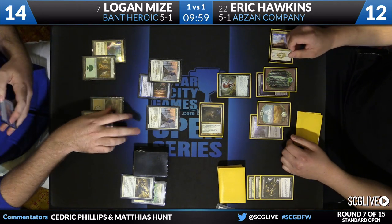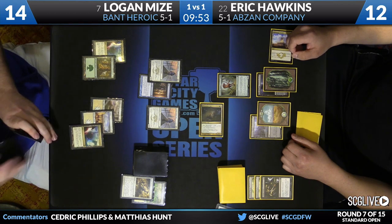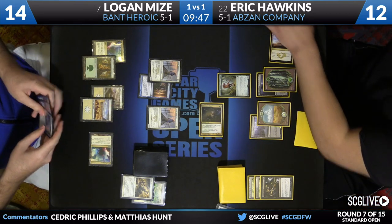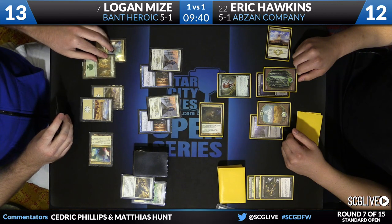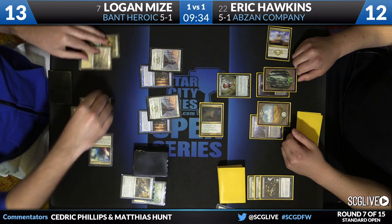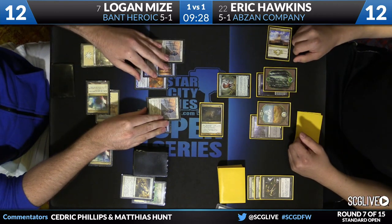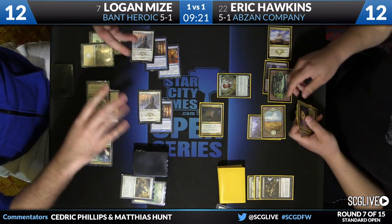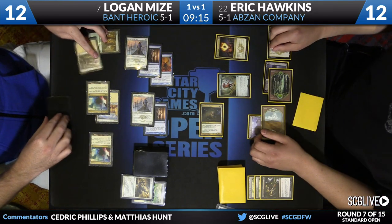Mize assumes no Bile Blights in this Abzan Company deck — and that's true, zero copies in the 75 for Hawkins. There's no attack, keeping life totals close. No main phase plays from Hawkins means Logan untaps with all his mana again and now two Prowess creatures — a dangerous spot. Another Aqueous Form drawn — yikes. If you look at Logan's remaining cards, they're Ordeal of Thassa and God's Willing. Maybe that's why he's playing three Aqueous Forms — it's the best way for Heroic decks to get through Deathmist Raptor, and Deathmist is everywhere in this format.